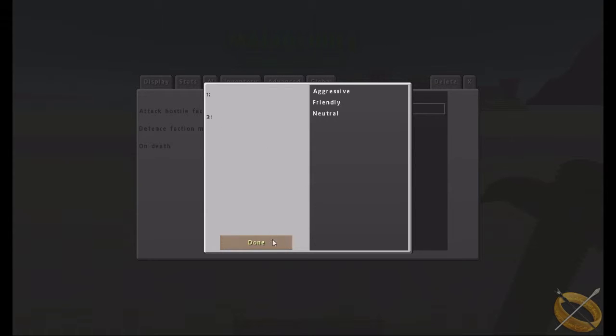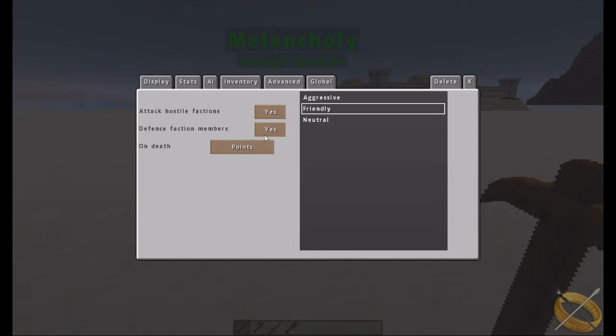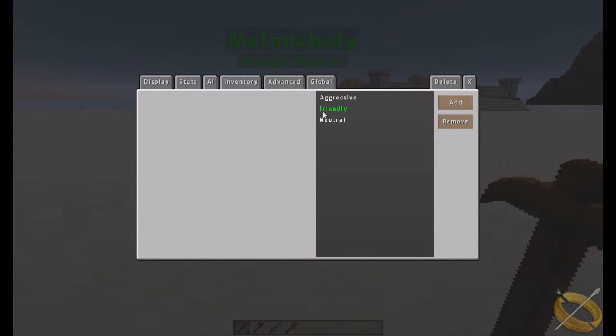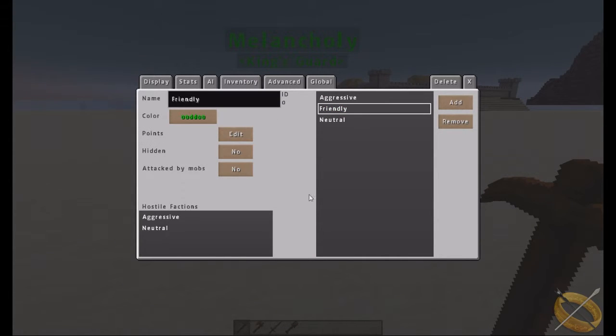You can configure how many points you get and add points to whatever faction you want. You can also create new factions. For example, our guard is currently set to friendly, and his hostile factions — the ones he will go after and attack — are set to aggressive and neutral. You can also have attack-by-mobs and hide-the-faction options.